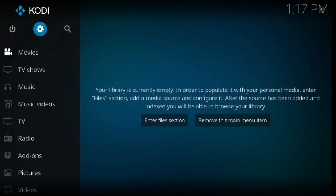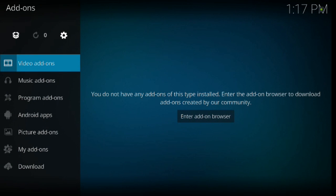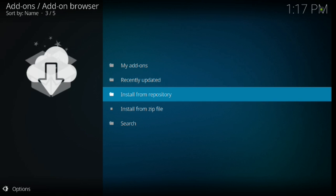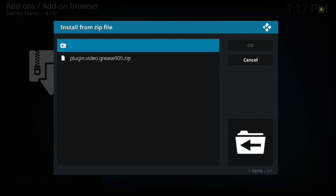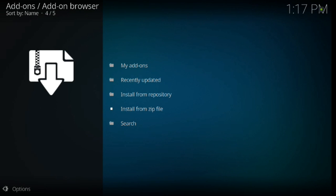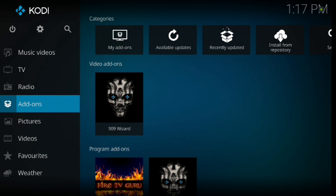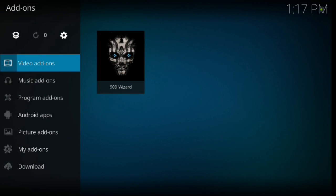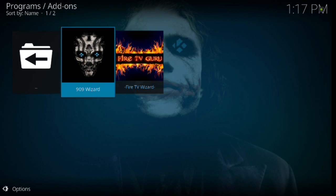We're going to backspace twice to the main menu, scroll down to add-ons, click add-ons up to install box, then scroll down to install from zip file, click enter. Then 909 — click enter, and then Plugin Video, enter. In the upper right-hand quadrant, look for the add-on installed box. There it is — the 909 add-on installed. From here, backspace all the way to the main menu, click add-ons, then program add-ons, and click 909 Wizard. You've got some different build options — click on the one that says Kryptonic Build 6, and then just let it do its thing.